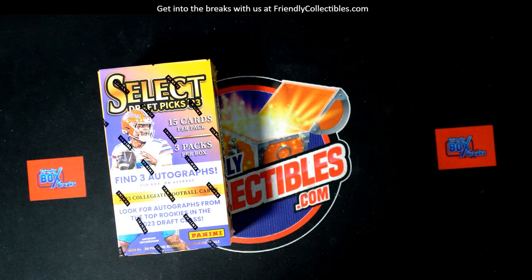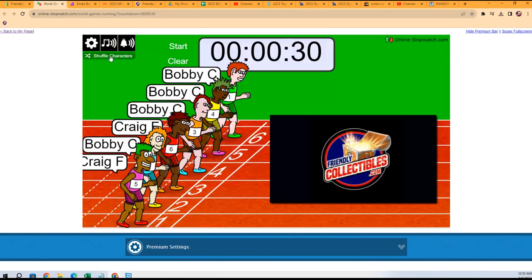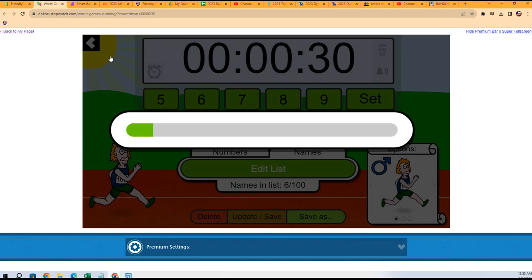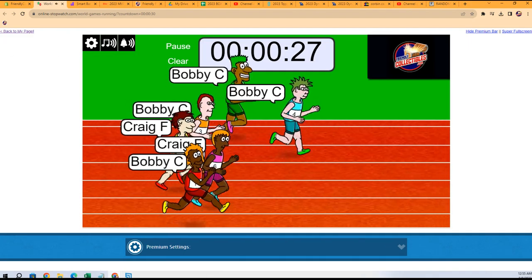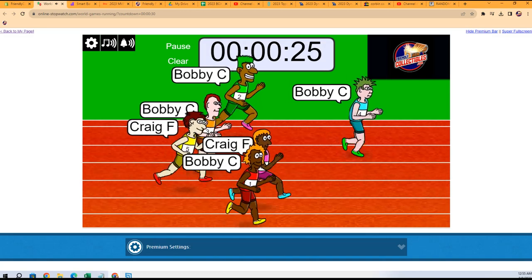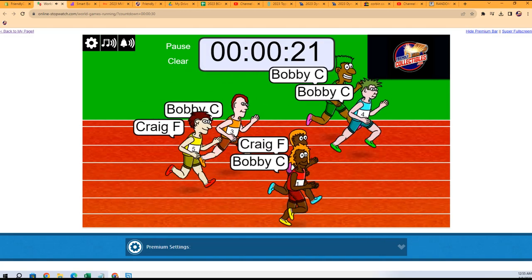We're doing Select Draft Picks Football and this is box number 103. We got a filler race happening, and the winner of this race is gonna have three spots in the break. Let's shuffle — one, two, three, four, five, six, and seven. Winner of the race is gonna have three spots in the break.